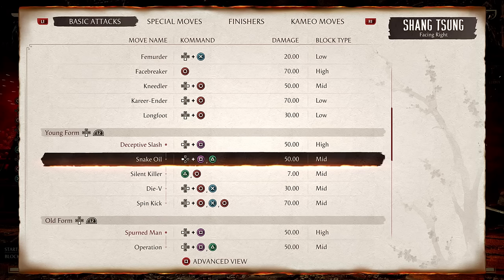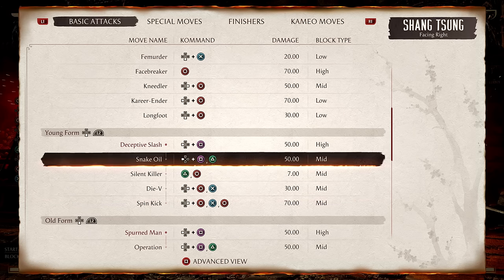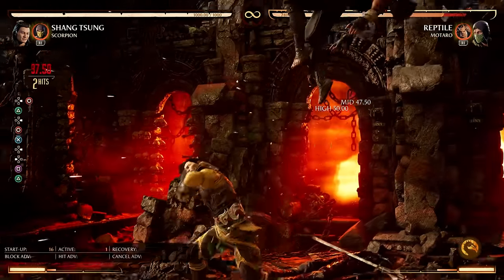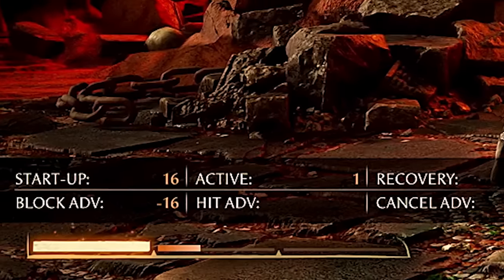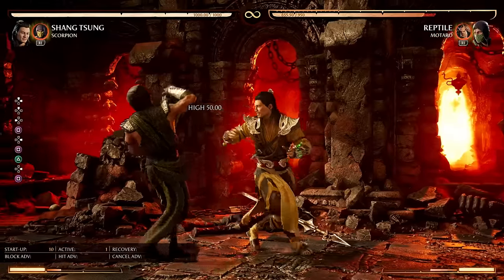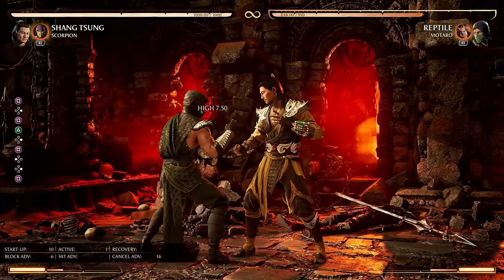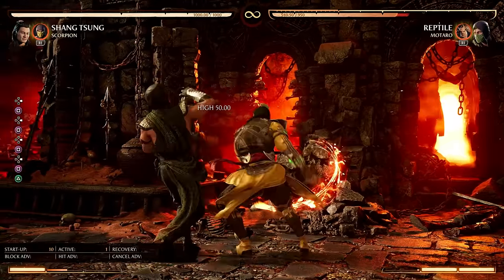Now we're in the young form only strings — just like the special moves, Shang Tsung has universal attack strings that work in both forms. First up we have Snake Oil — a free launcher! Is it unsafe on block? Minus 16, which is death on block, so make sure to hit confirm into it or have a cameo. It's pretty fast at 10 frames though, great for punishing, and you get a full combo launcher.